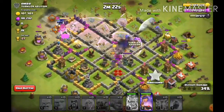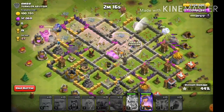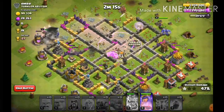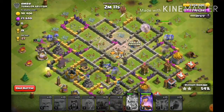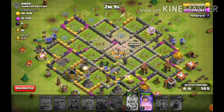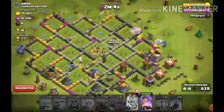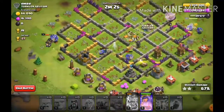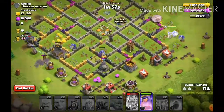We got one star, we're at 36 percent. To win you need at least one star, so you need to get the town hall — that's the only way to get the win, but you don't need the town hall to win. It looks like we're doing pretty good here.